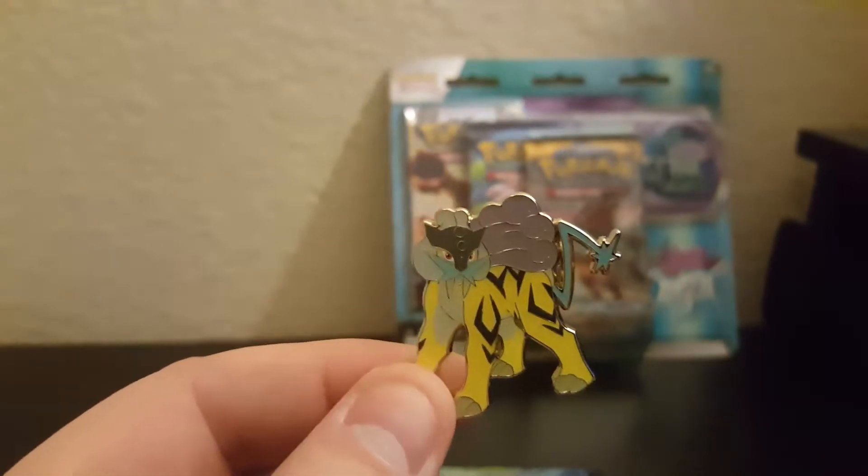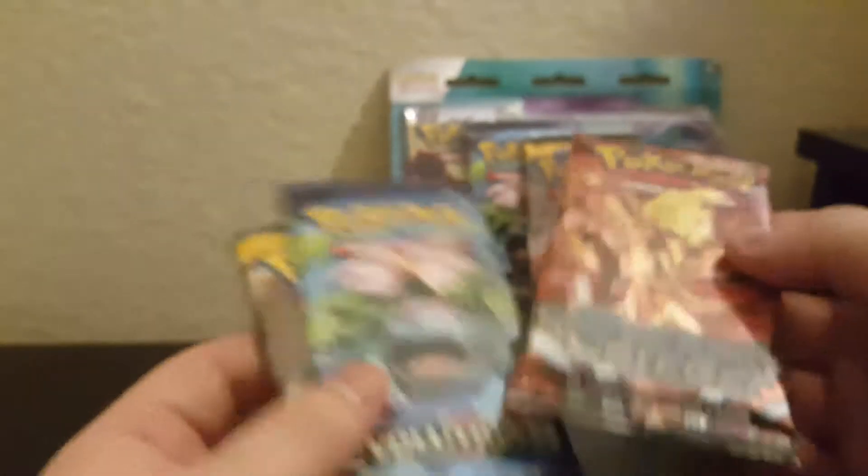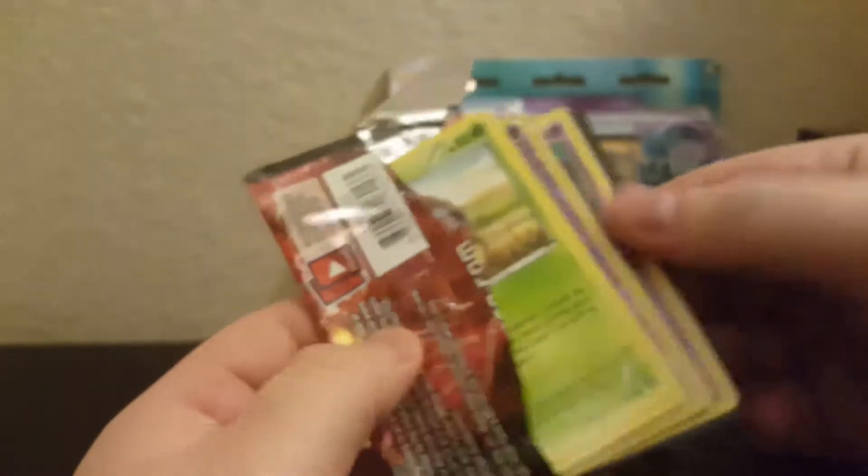Raikou has got to be my favorite design of the legendary dogs for sure. Entei is the one I feel like I should use more, Raikou is the one I don't ever use but love the design of, and Suicune is the one I always use and should probably use less in my competitive battles. Let's do the same order — I'll give you the Evolutions code and keep the Steam Siege this time.